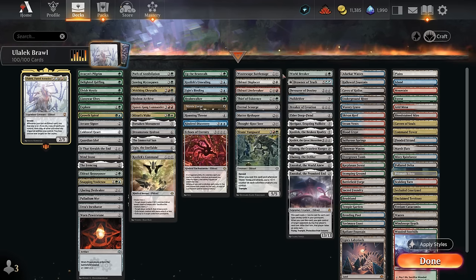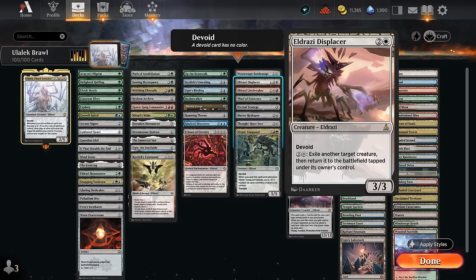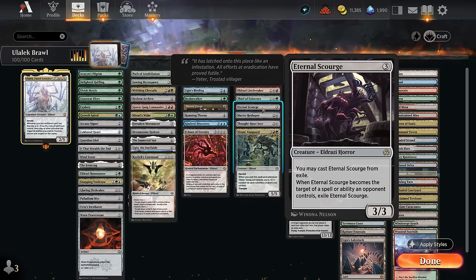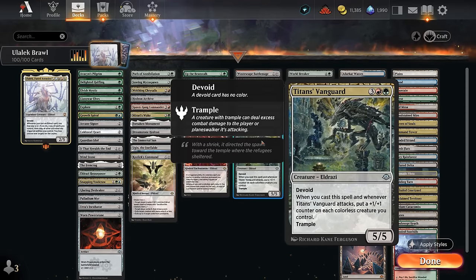Moving on to mid-range Eldrazi: the Battle Mage can be kicked to take out artifacts and enchantments or bounce opposing creatures back. The Displacer flickers creatures — not a lot of ETB effects on our side but a nice way to keep opposing creatures under control. The Linebreaker gives our team haste. The Thief of Existence can deal with opposing artifacts and enchantments. Eternal Scourge keeps coming back from exile, great against control decks and also a great creature to sacrifice to Emerge. Matter Reshaper is another good one to sacrifice and a nice speed bump against aggro decks providing value when it dies. Thornought Seer gives us hand disruption, and Titan's Vanguard provides additional +1/+1 counters when cast and when it starts attacking.